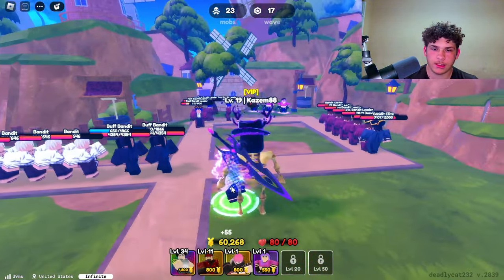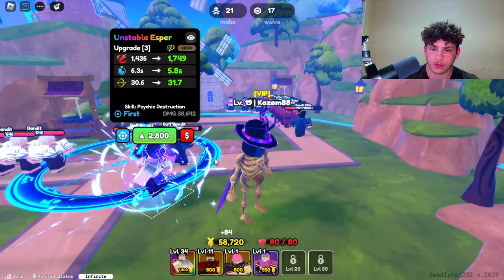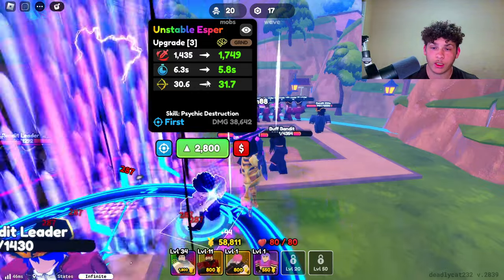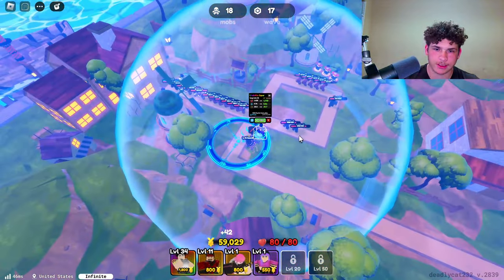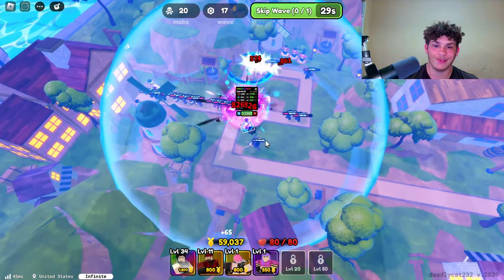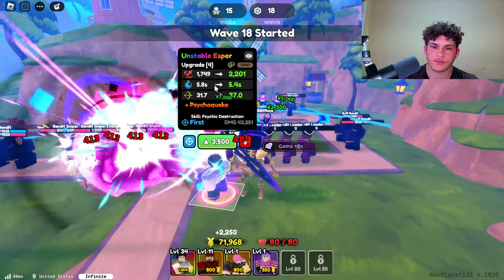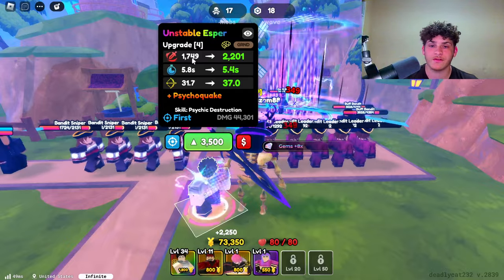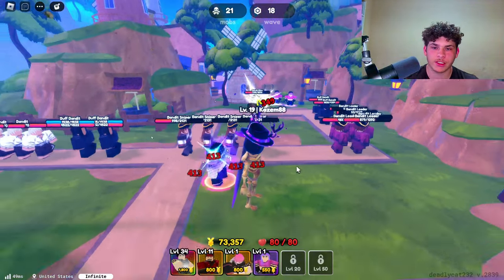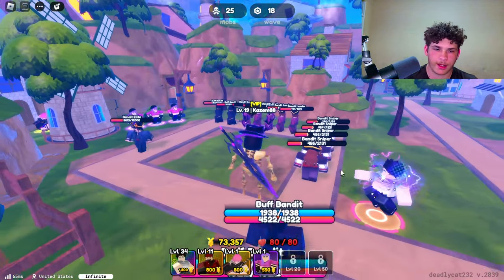Later on when you upgrade him, he gets different moves which is pretty cool. The next upgrade costs 2000 — he now does 1435 damage, cooldown went up, and range went up as well. Look at the range now, it's basically covering the entire map. Next upgrade costs 2800, he now does 1749 damage, 5.8 second cooldown, 31.7 range. Here's one of the moves you get after upgrading him.